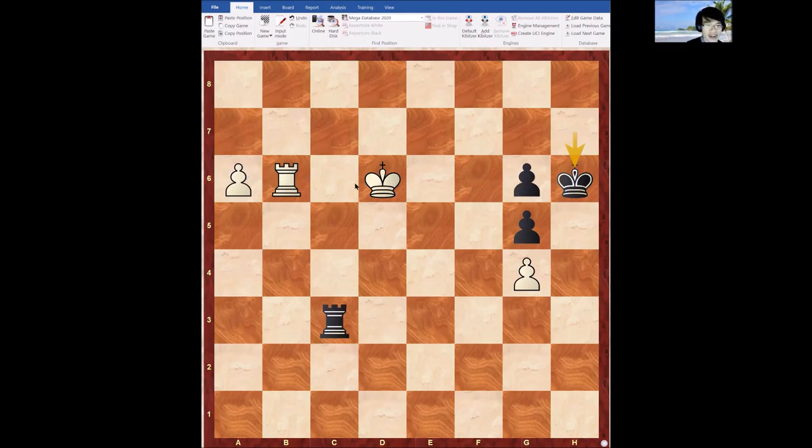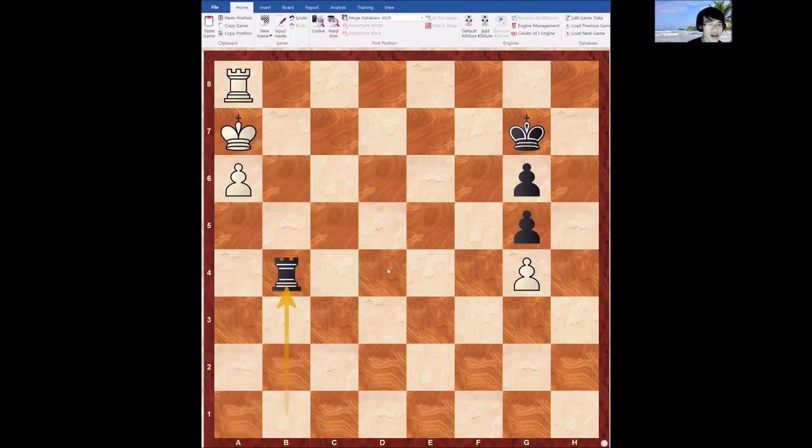At the same time, if the pawn is still on a6 there is no stalemate, and black has to cut off the white king on c5, otherwise the king will go there and play a7. The reason why King d6 was a mistake was because white couldn't get the king there in time, and black could always check, check, grab this pawn, and it's a draw.